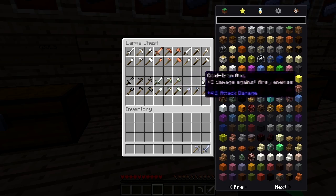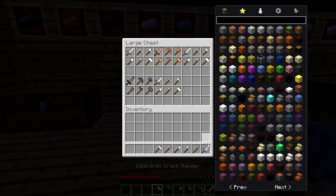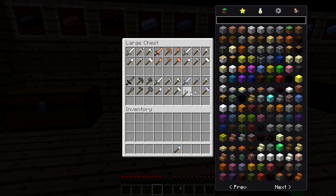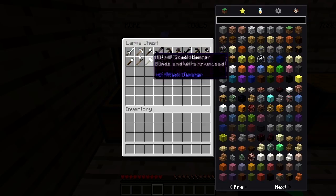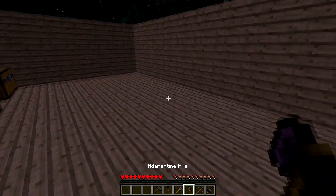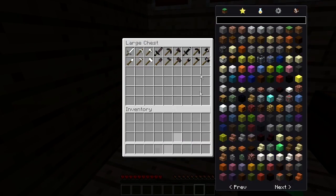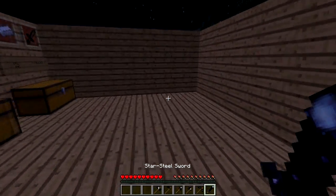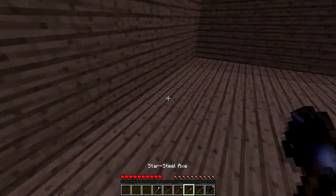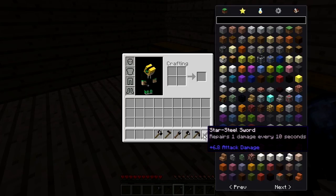Nickel once again just looks like silver. Cold Iron looks just like iron except with a lighter feel, like I said with the armor — I think it looks pretty cool and could go well with a mod pack. Mithril looks just like nickel and silver. Adamantine looks like obsidian — even more so than lead — and these look really cool. Last but not least, we have the Star Steel weapons. Look at this — I'm wielding the end. The star steel is so awesome: 6.6 attack damage... 6.8. These are strong.